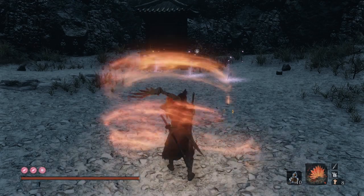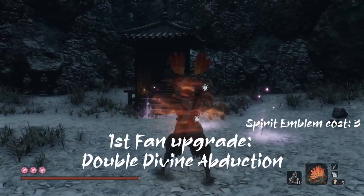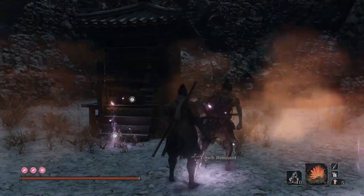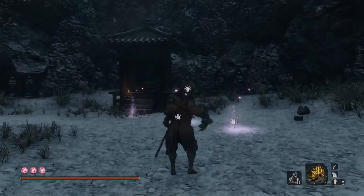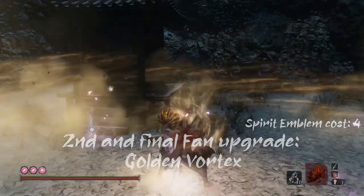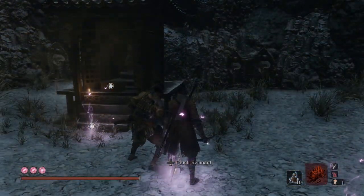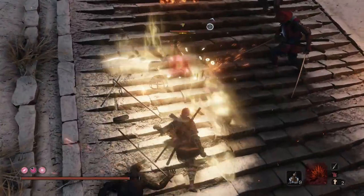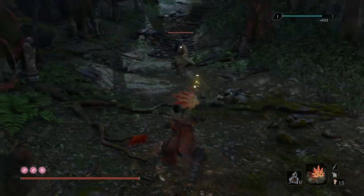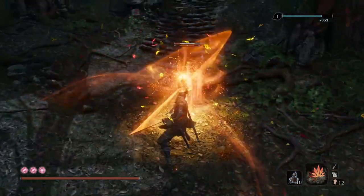Note that only the charge up costs spirit emblems, not the actual release. The Double Divine Abduction is as the name sounds — you charge up once but can make two releases as long as the vortex stays on you. Finally, the Golden Vortex is the same as the Double Divine Abduction, but you can use it upon enemies and they will drop sen and items. You can combine the Divine Abduction with the Living Force skill, where your sword is imbued with the power of the Divine Abduction and will do the same effects as mentioned.